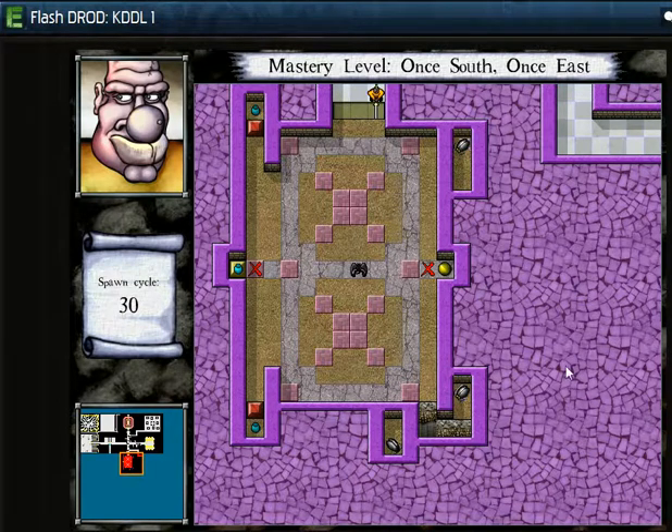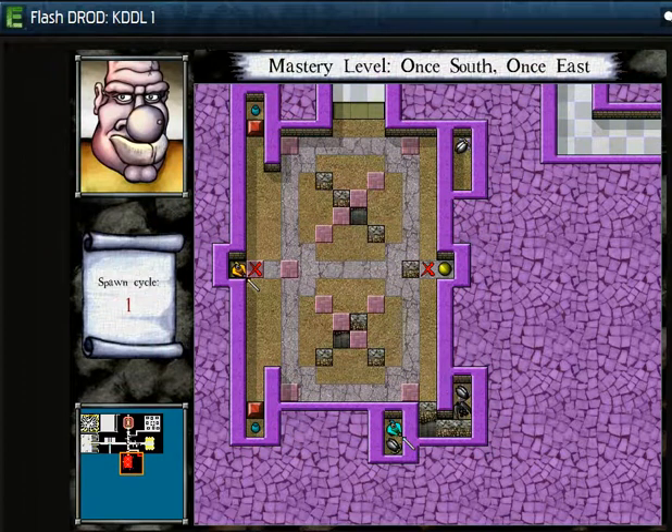Looks like I'm under a pretty strict spawn cycle here. I have to get to a mimic potion fairly fast in order to stop these two from spawning babies. I'm going to start the room in this position — there's no way I'm going to be able to drop all the trapdoors. By the way, red doors drop when all the trapdoors fall. They are special gates. I'm going to try this one more time, but I'm going to start my sword in this position. Just barely enough time to do that — the wraithwing actually blocked the growing of this queen's baby, so that's how I had to handle that. Now I have to clear out the rest of the room in my own vaguely timely fashion.